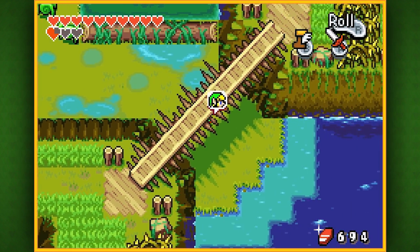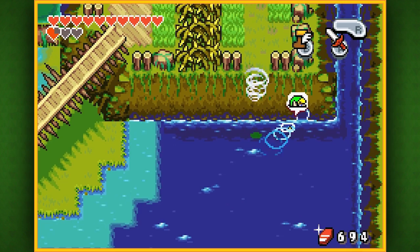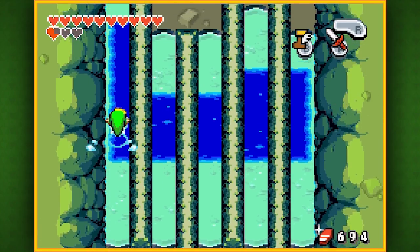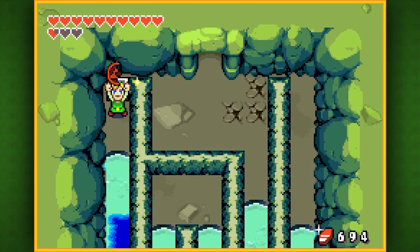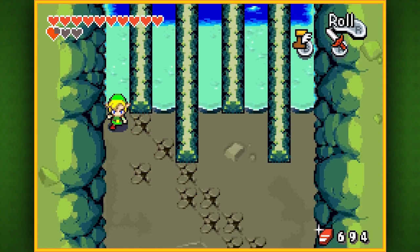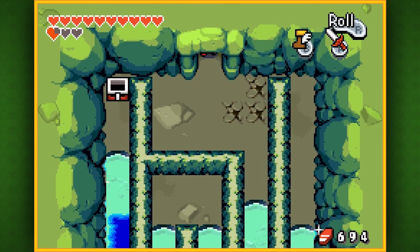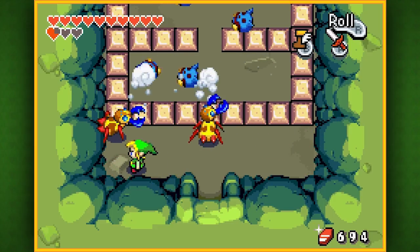Actually, this wasn't the long way around because the Minish tunnel is right there — the shortcut would have taken us longer anyway. Go all the way to the left first because this will take us to a chest containing a red kinstone piece. Then going forth from the left takes us deeper into the tunnel, where we find a gauntlet of enemies and some block puzzles.